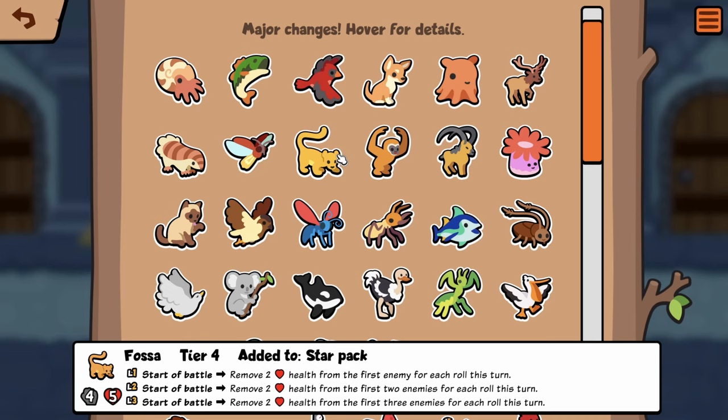Rolling seems like it's going to be really good in Star Pack. Fossa removes two health per roll — it's kind of like a really bad Skunk. Unless the enemy team has lower health, this will definitely reduce health. Sometimes if you have a Skunk and the enemy's highest health is eight, you're only taking off two or three. I can't remember if they round it down — if they have nine health you're only taking off three, whereas with Fossa you remove two health for each roll.